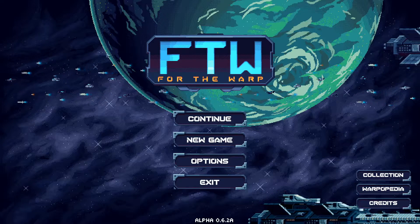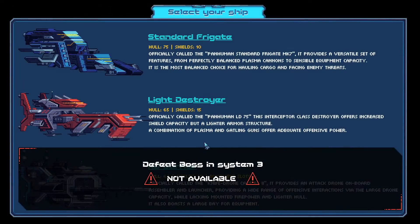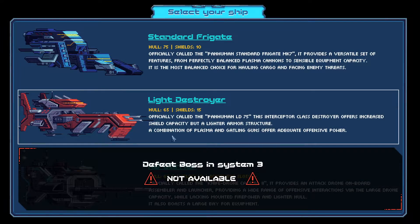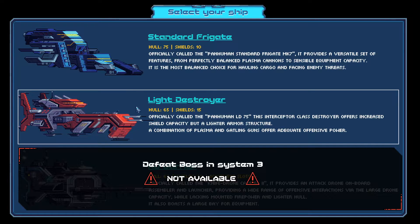I've played the first map before coming into this, but we're gonna start from scratch. I unlocked the second ship. You start off only with a standard Frigate, which has a health of 75 and shields of 10. I've unlocked the Light Destroyer, the second one, and I haven't actually played with it yet, so we're gonna start with that.